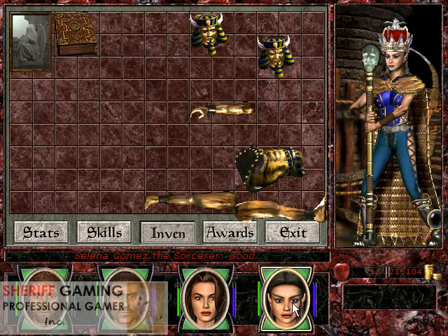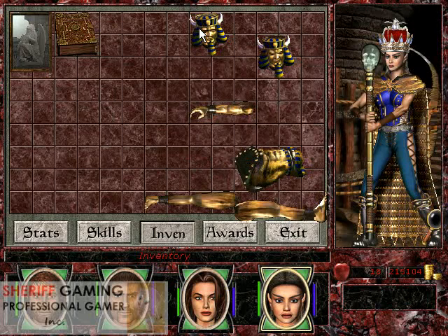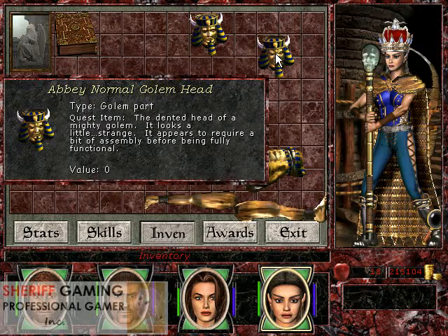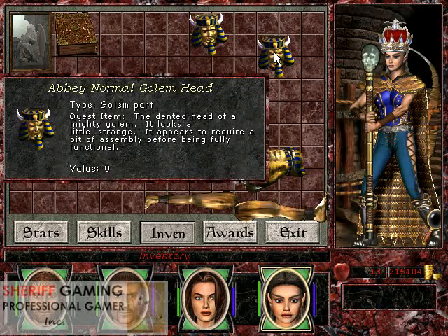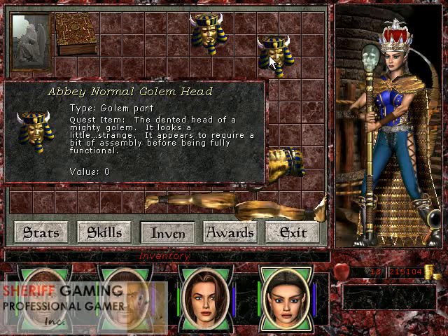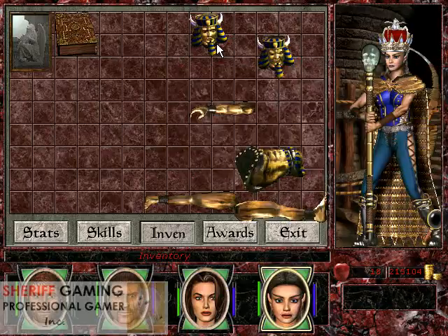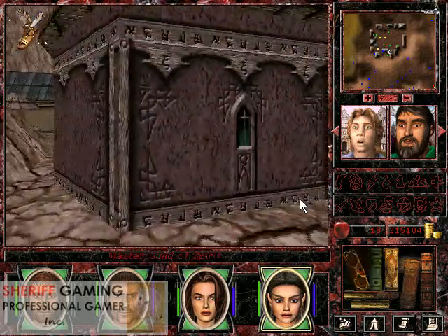Next thing on the list to upgrade is Sorcerer for Wizard. For that we will need the parts of Golem. There are actually 6 parts: 2 legs, 1 torso, 2 hands and 2 heads. One is the Abbey head and two is the Golem head. If you use the Abbey head the Golem will attack you, and if you use the Golem head it will guard you. Not much of a big deal, but we will start in Teja.